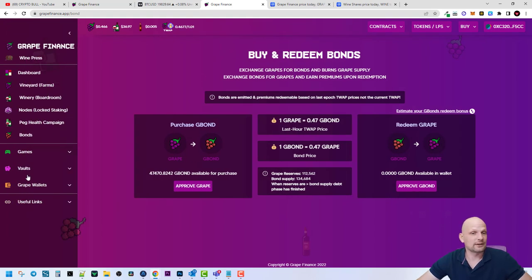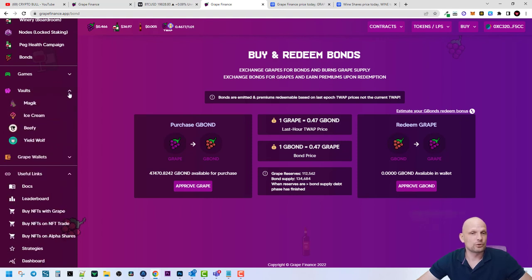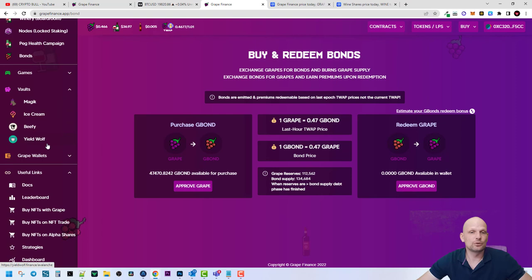There are also games you can play using these tokens. If you click on Useful Links, I wanted to show you the Vaults section. There are already vaults where you can create liquidity pools on popular Avalanche DEXes — such as Magic DEX, Ice Cream DEX, Beefy, and Yield Wolf.